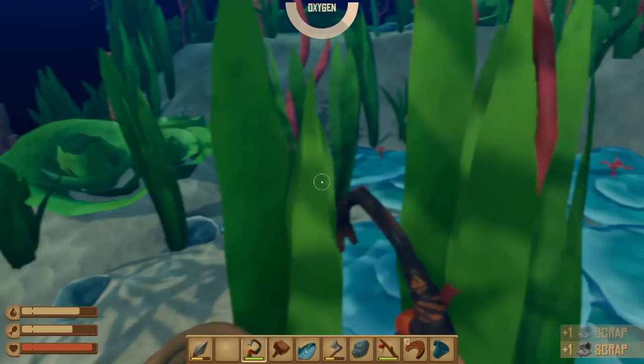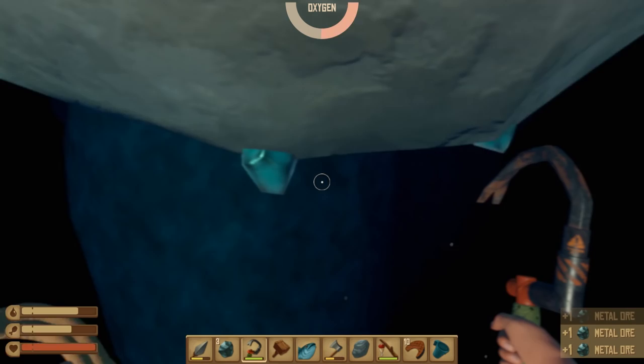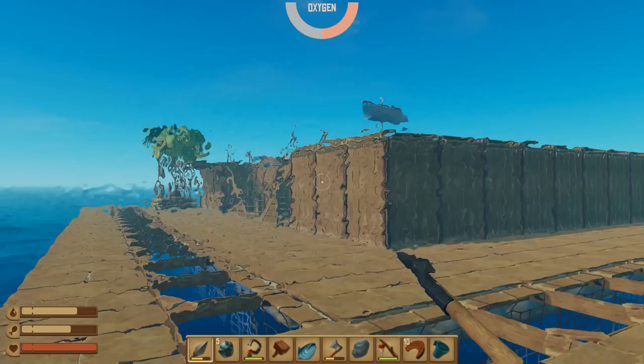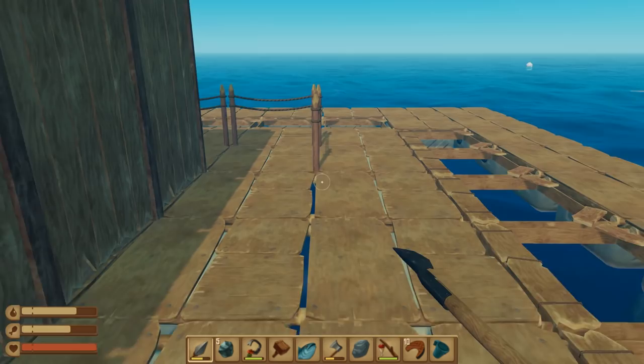That shark bait's got to be done by now. We need a lot of this metal because we're going to need it to make hinges and bolts at some point, so we should grab it now. Let's get up and get some oxygen. I should probably kill the shark now that I've got the hit points, but he does get some hits on me — that's why I don't want to unless I have the hit points. Plus it's really time consuming.